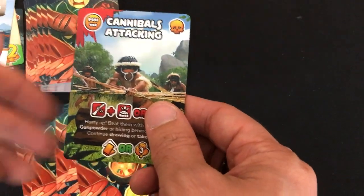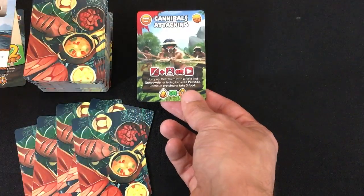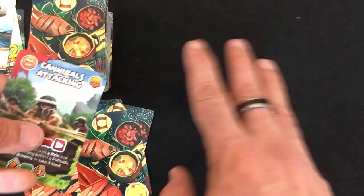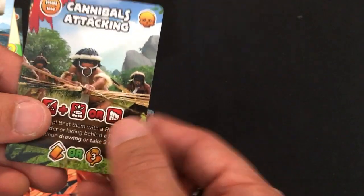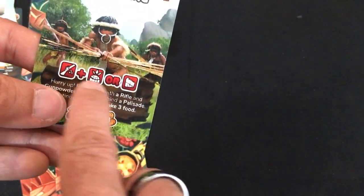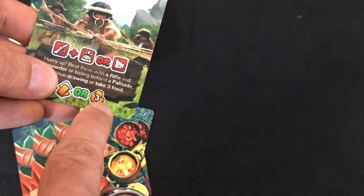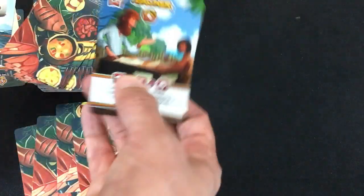Now we've got a threat card. It's kind of like Diamant or Incan Gold — the first threat doesn't do anything, but a second one forces you to stop your exploration. Unlike Diamant, it doesn't matter if you get doubles of a type: any two threat cards, even if one is cannibals and another is a storm, will force you to stop exploring. The number of skulls from one to three shows the general danger. Cards have a cost to defeat in the middle — here, a rifle and gunpowder or a palisade would let me fight off the cannibals for three food or keep exploring.